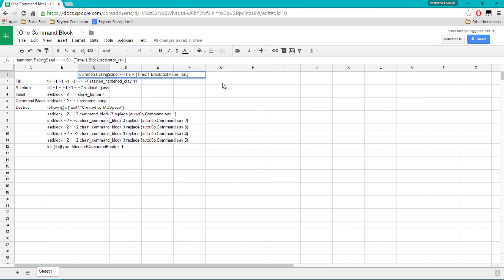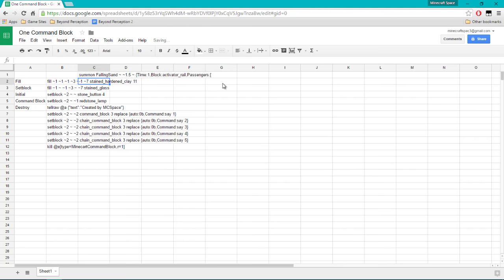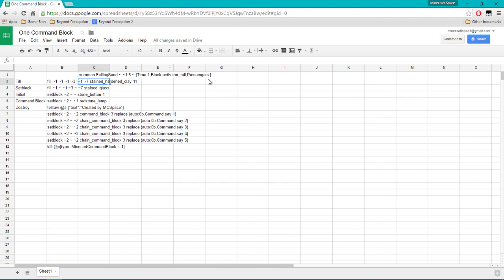It's going to have 'Passengers' which is the new riding tag in 1.9. Actually you don't need Passengers — just leave the summon FallingSand command with one open square bracket. Now we're going to write another part: open/close bracket with a comma, and inside write: id MinecartCommandBlock, then Command, and we want our command to reference the B column — so B2. Add an equals in front, then an apostrophe.